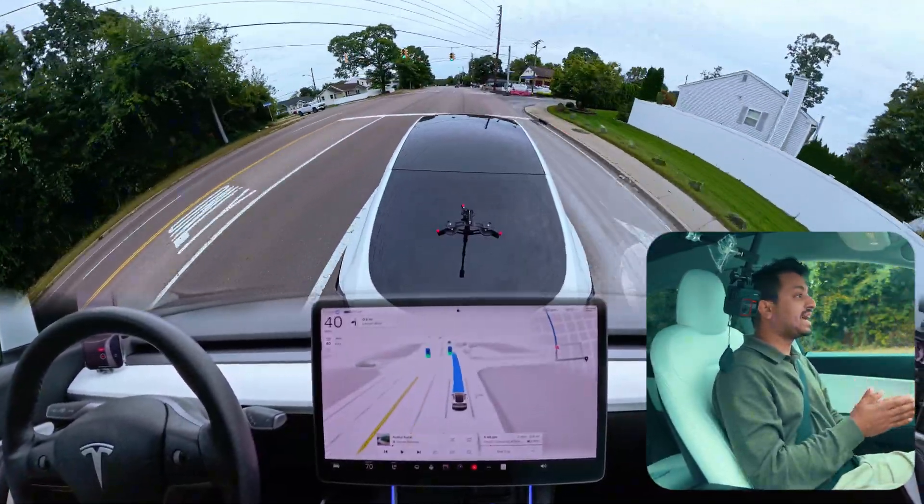That black car just changed lanes to merge at the stop sign. In the previous version 12.5.2.1, the car failed to navigate at this stop sign and completely failed — at the very last moment there was hesitation. So there is a cop car coming and you shouldn't go right now because there is a car coming, especially a cop car.